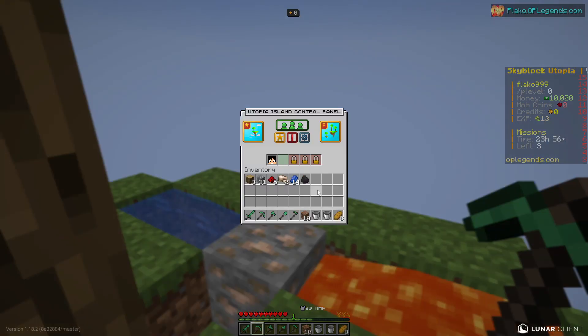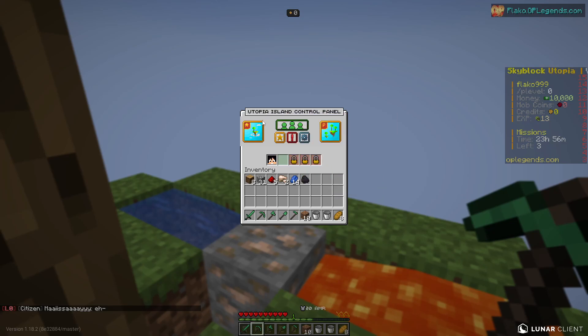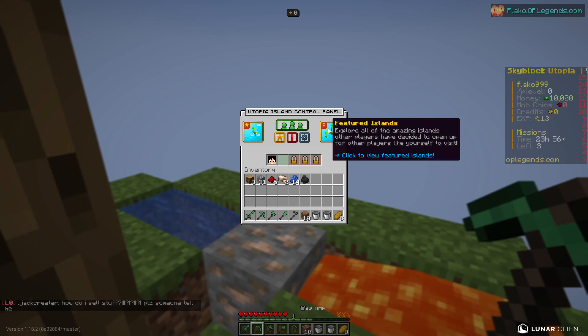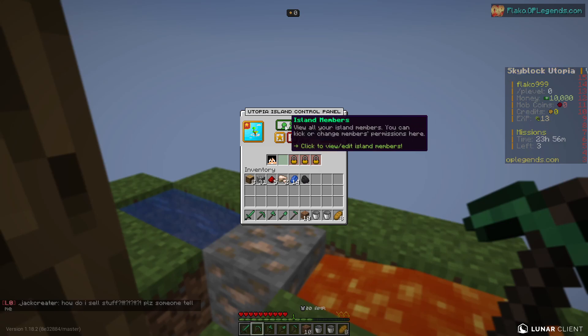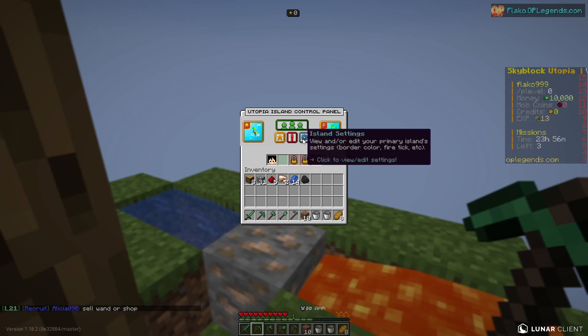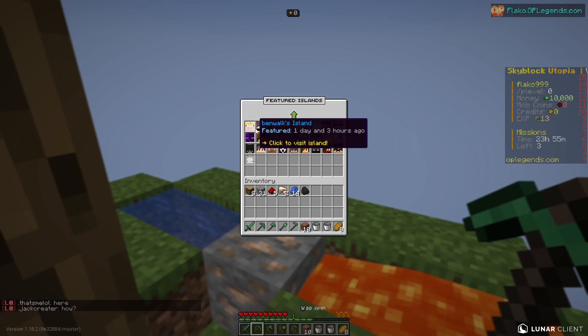If you do /i swaps, you get a menu with literally everything about your island. We have Primary Islands and Featured Islands — you can explore amazing islands that other players have opened up to visit. We also have island members (I'm solo right now), island permissions, and island settings. Let me check out the featured islands — I'm hoping for an XP grinder or something like that.